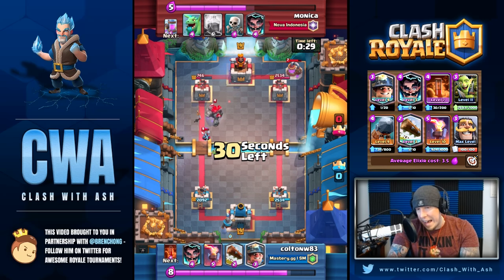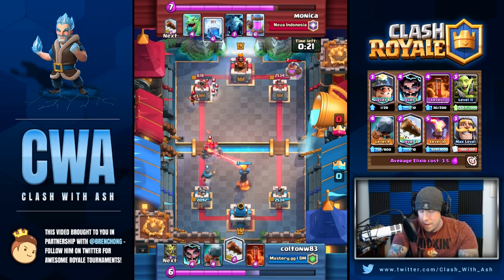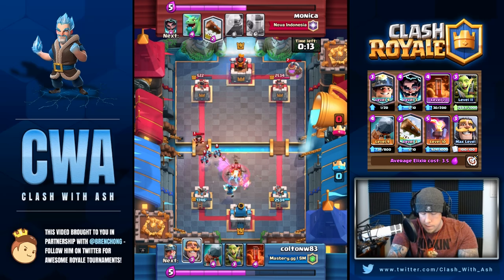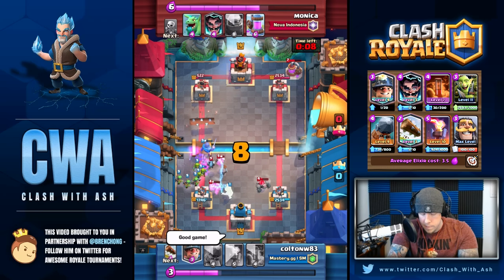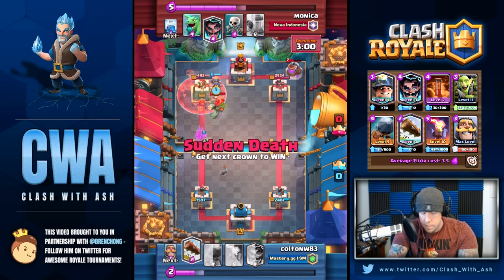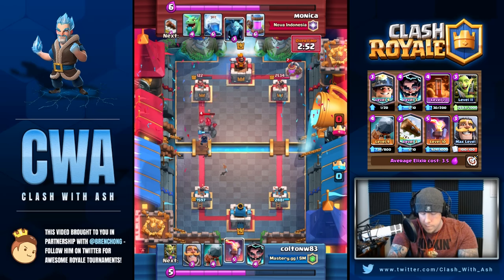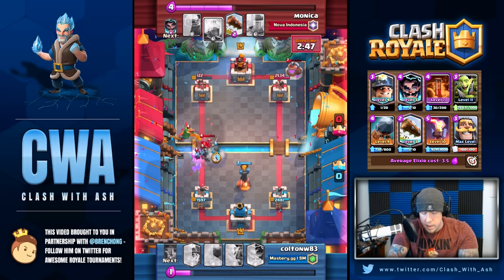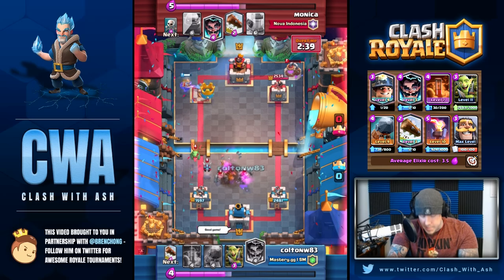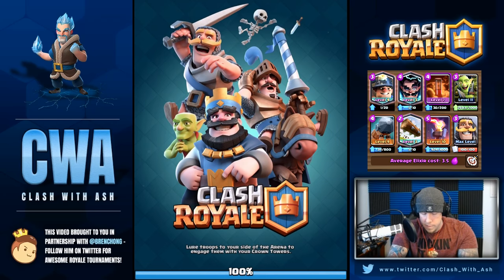You're starting out the matches mainly relying on Miner chip damage and Miner Poison, and then once you figure out what your opponent has, that's when you mix in the Battle Ram. It's a deck you can predict with. Once you get to double elixir, you have more elixir to spend on offense. Battle Ram is also a really good punish card that Miner decks don't often have. If someone plays a Golem in the back, Miner Battle Ram forces them to waste a ton of elixir to defend, so they can't build up that big push. It's a really good punish card against tanks and pumps.